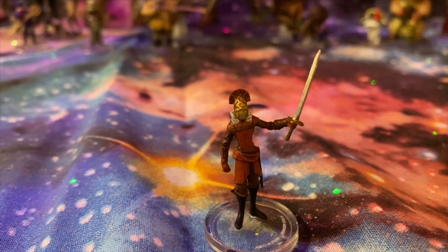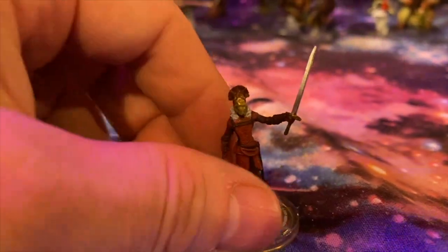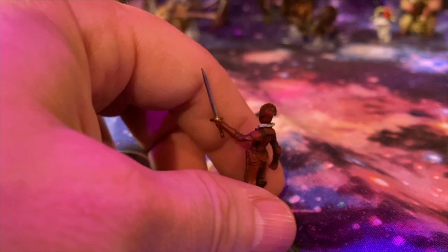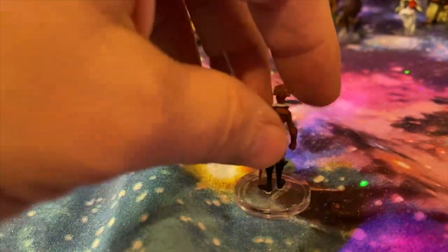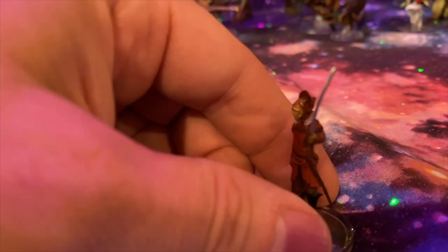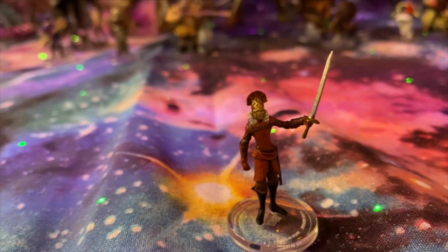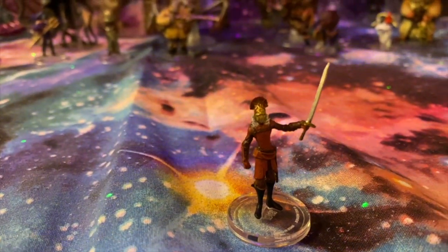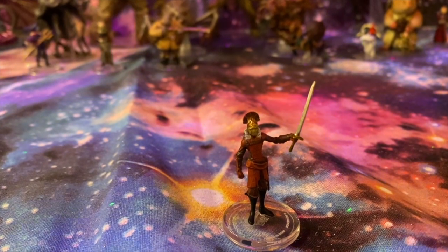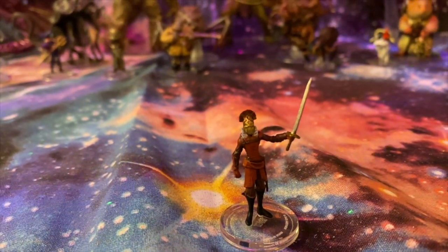This is an astral elf — you can tell by the lithe elvish figure holding aloft a sword. This could be used as a knight or an eldritch knight in your game, or perhaps an elvish duelist. Another very cool mini. I love the attire and the detail.